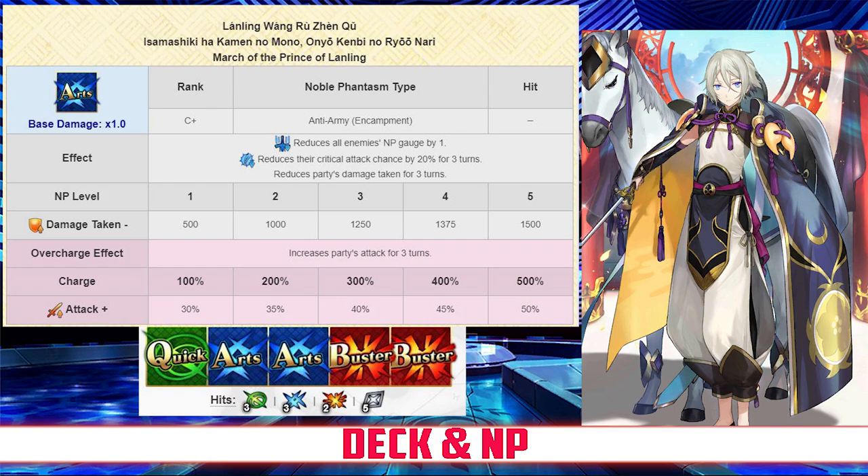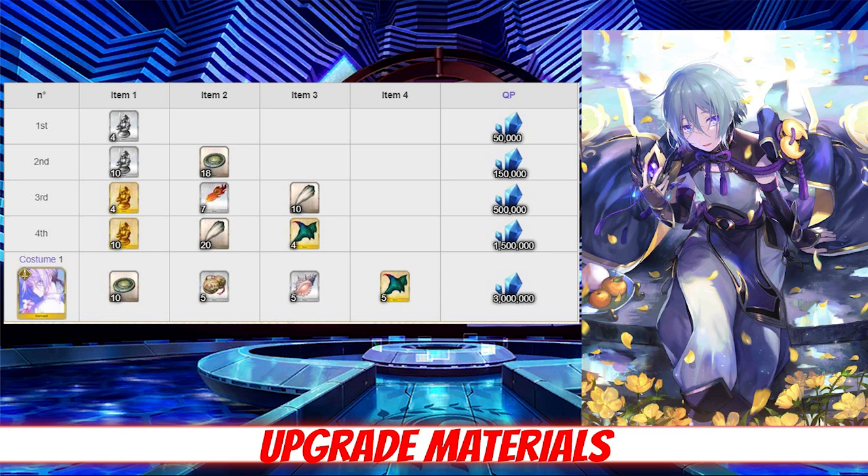When it comes to ascension materials, you'll be happy to know that Lanling doesn't require any new or exotic materials. For his ascensions, all he needs are 18 Hero's Proof, 7 Phoenix Plumes, 30 Fangs, and 4 Dragon Scales. Hero's Proof can be farmed at the Pirate Ship in Okeanos with a 58% drop rate. Phoenix Plumes have a 35% drop rate at the Town Hall in Salem. Fangs can be found at the Island of Wyverns in Okeanos where they have a 50% drop rate. And Dragon Scales are best farmed at Nipper in Babylonia with a 12% drop rate.